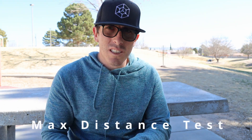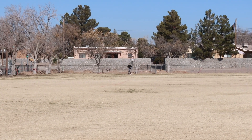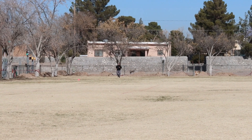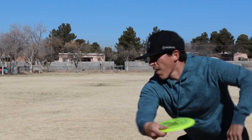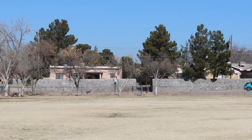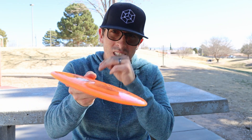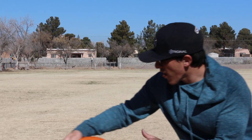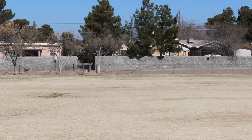Then we went into just torquing them, giving them as much as I could. The Wrath - throw that one flat with a little bit of anhyzer - has no real understability to push into a turn. That 0.5 may just be for show, but it just goes straight and then finishes hard left. Whereas the Dynasty, I threw it nose up, but even still throwing it on hyzer nose up, it still flipped up really straight with a slight turn - a little better nose angle and it would have flipped up and then turned out and flexed. And then the CD1 - same idea - flip up, pushes straight for a long, long time, and then with maybe a slight turn, unless I put not enough hyzer on it, and then finishes out left.